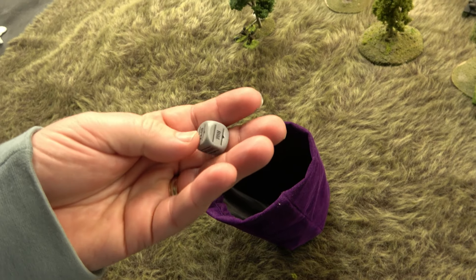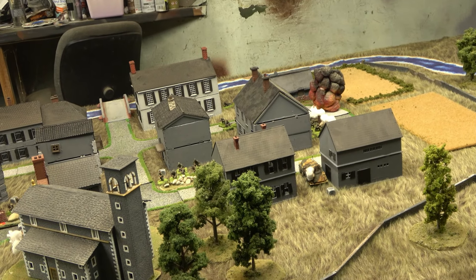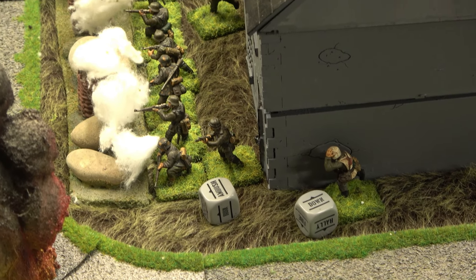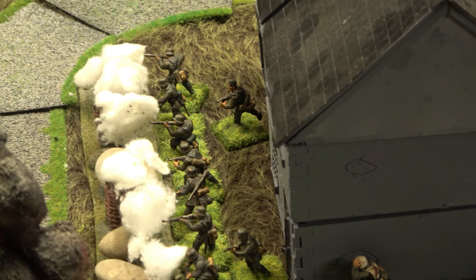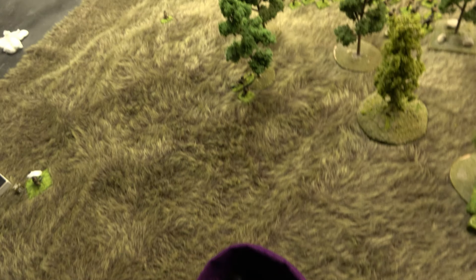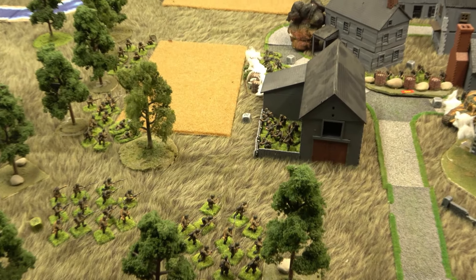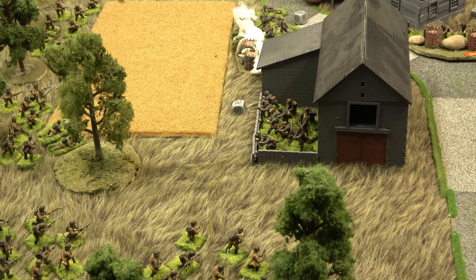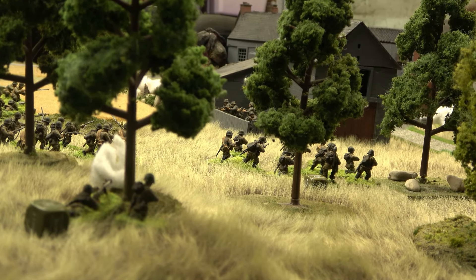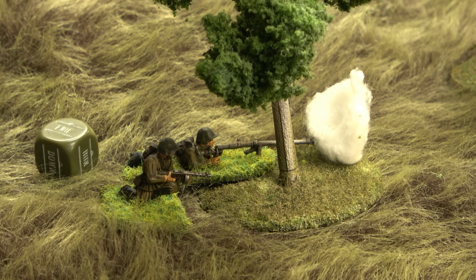The German medic goes down — doing an inventory on his med pack, making sure he's got everything for when the mortar rounds start hitting. A Soviet PTRD on the north side fires over the heads of the infantry into the compound — elevated position. Needing a five or six to hit. He needs a scope — misses. The German first lieutenant runs up between the two units to offer support, stalling for the Russian attack.